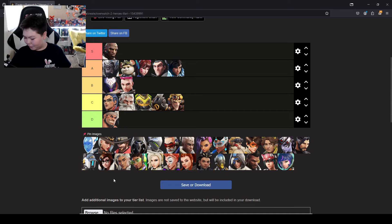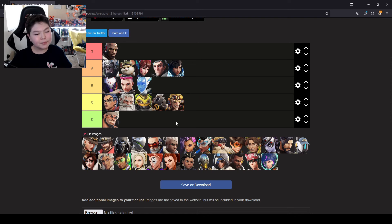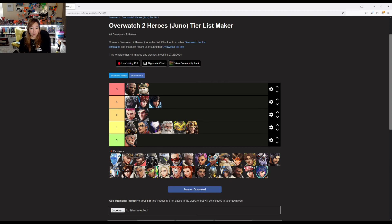Echo. The main skill factor is that most of her kit is projectile, except for the focusing beam, so B tier. I agree — Echo also flies in the air like Pharah, but she doesn't really need to time things as much, so I think she's in B as well.